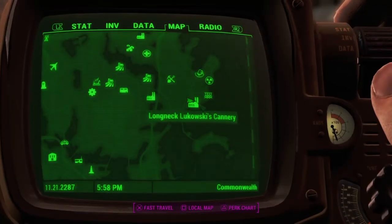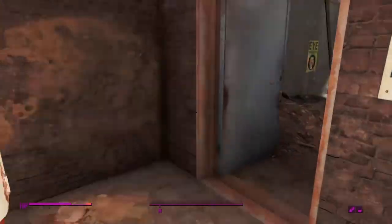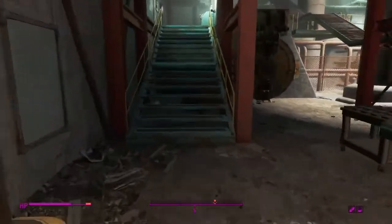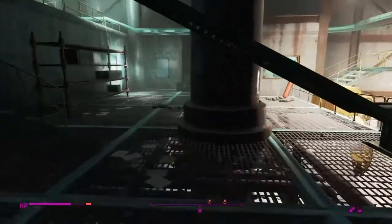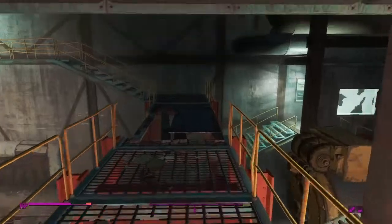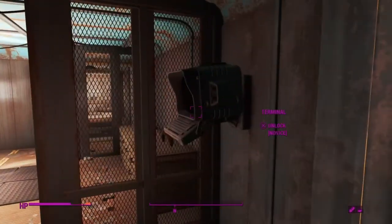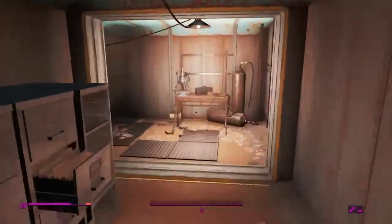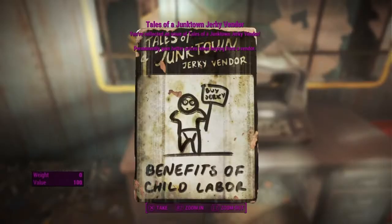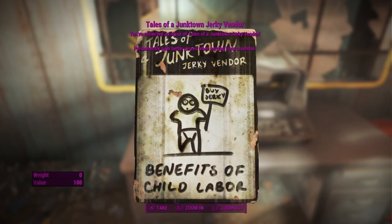The last and final bobblehead is at Longneck Lukowski's Cannery - from the inside there are no hostile enemies here. Just come inside, act like you own the place, walk to the back area. Once you come up the stairs, hang a right, hang another right, and head up those stairs following this path around. You'll have a master lock to do right there, you'll get a free terminal, and then if you follow this around you will find the last bobblehead sitting on this terminal. You'll also get a free Details of a Junk Town Jerky Vendor magazine as well. That is going to do it for this video, but I will see you all in the next one.